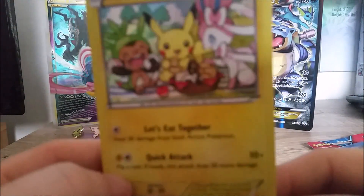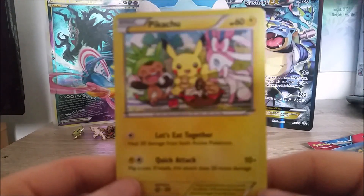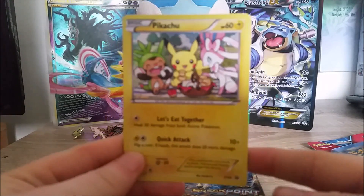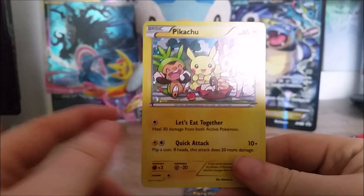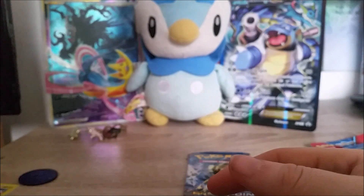But look at that awesome holographic! Sorry, there's like a glare going on right there, can't really do anything about that right now. But that is so cute! Focus camera. And that is so cute — oh my gosh. It's Chespin, Pikachu, and Sylveon. Oh, that is cute. I love it.